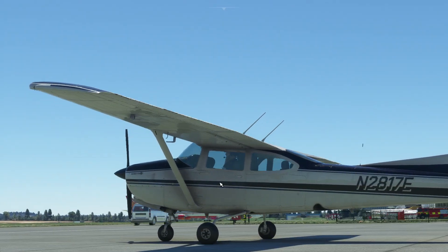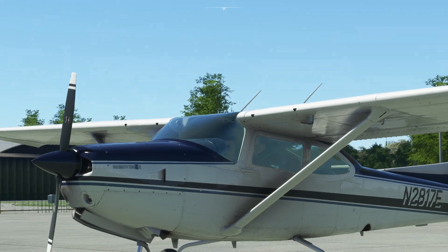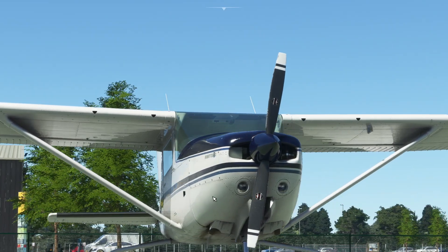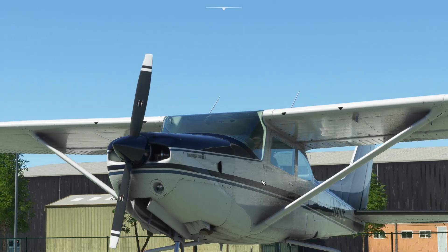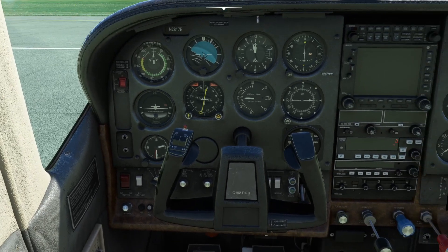It's very, very good. As you can see, the modelling of the materials and the 3D structures is as you've come to expect from Carinado — it just looks photographic. It's very, very good indeed. If we jump inside the aeroplane, you can see the modelling inside is very good as well. We're going with the black face finish today on this livery.